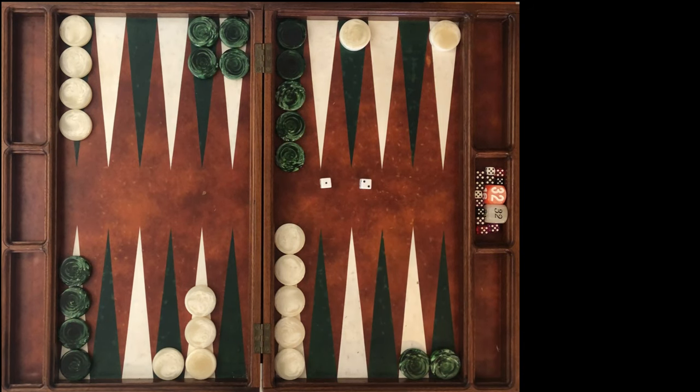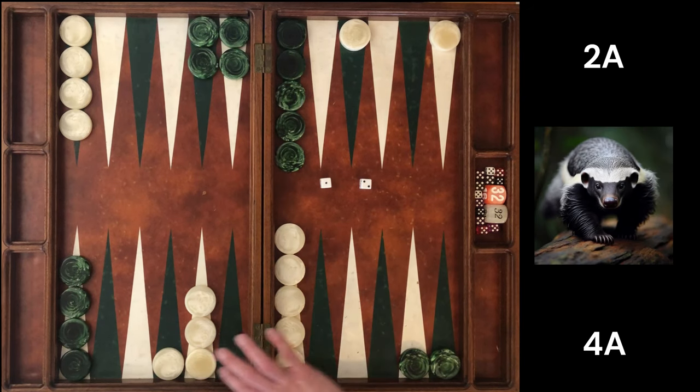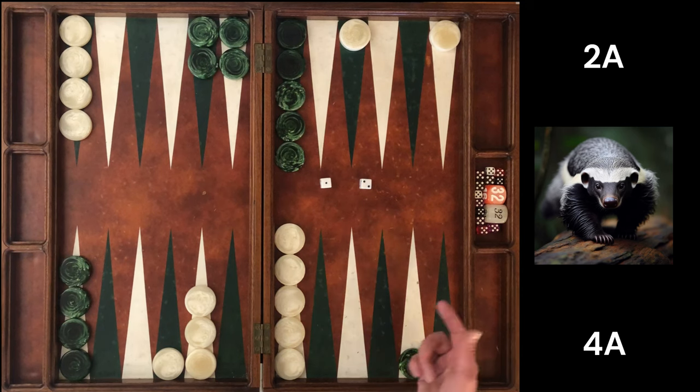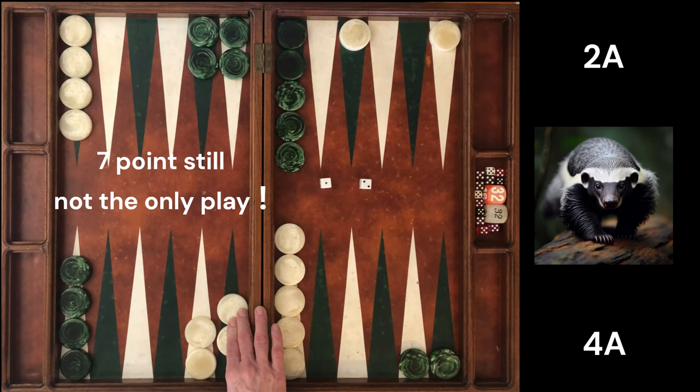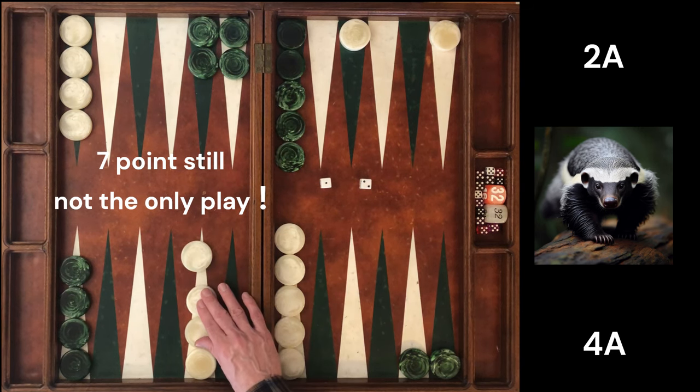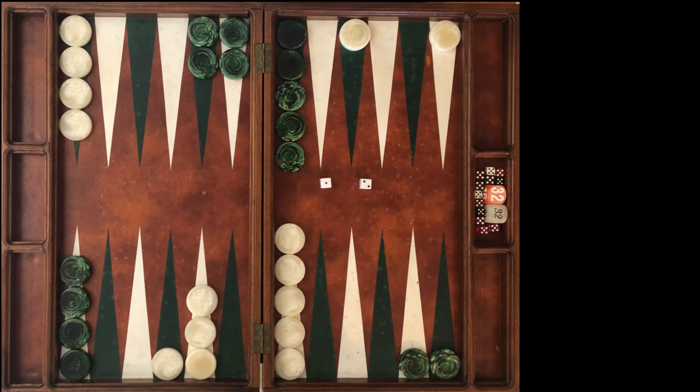What about 4 away, 2 away? Now — 4 away, 2 away — where our emphasis is this part of the board, building a home board point, blocking anchors, and attacking. Now the 7 point should be clearer because our opponent's home board isn't as strong. And yes, the 7 point is the best move, but only by 0.005. It is as close to tied as you can get. You can still make the 21 point in this position, even with the weakening of our opponent's position.